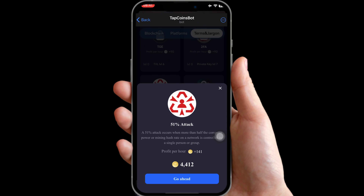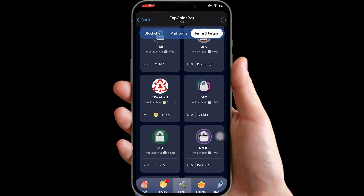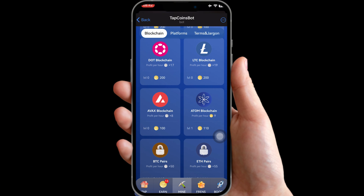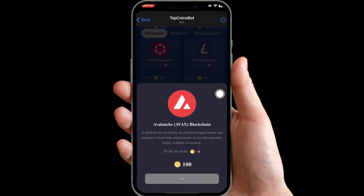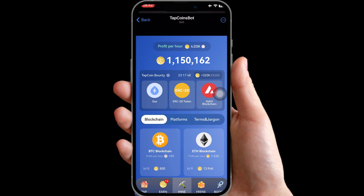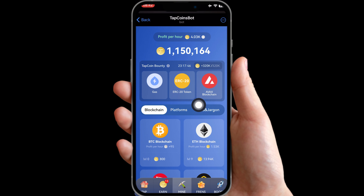Level it up to level 8 and then level 9. Go back to Blockchain and look for AVAX. Click on it and get the card — we got 200,000! We got our daily combo for today's Tap Coin. See you guys in the next one, peace out!